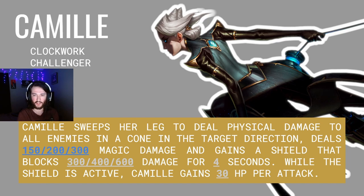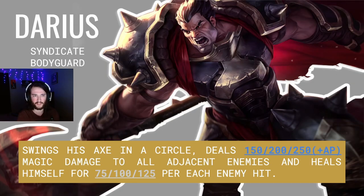Camille sweeps her leg to deal physical damage to all enemies in a cone in the target direction. She deals 150, 200, and 300 magic damage and gains a shield that blocks 300, 400, and 600 damage for four seconds. While the shield is active, Camille gains 30 HP per attack. Next is Darius. Darius is a Syndicate Bodyguard.